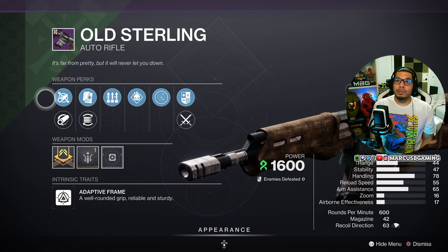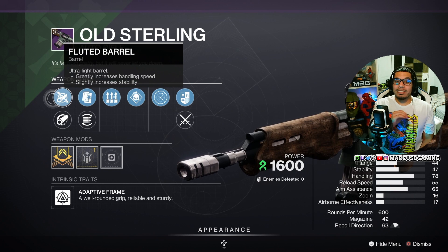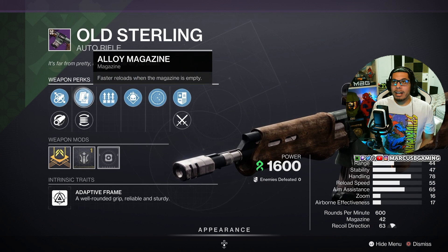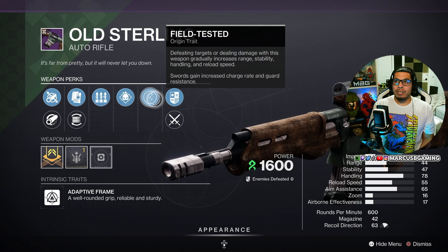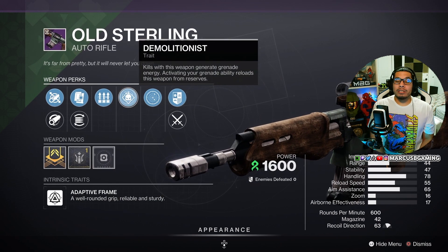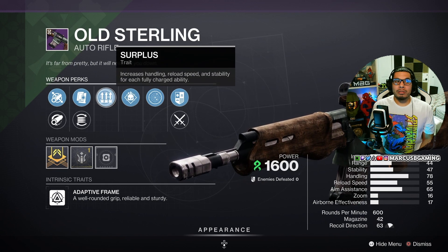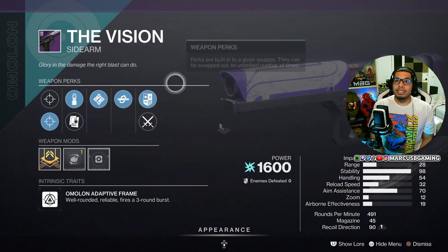For PvE, there's an Old Sterling strand auto rifle. Banshee has had an S-tier or at least A-tier Old Sterling before — this isn't exactly that, but for PvE it's beautiful. It's got Fluted Barrel or Hammerforged Rifling, Alloy Magazine or Flare Mag, Surplus, and Demolitionist with the Field Tested origin trait and a range masterwork. This is great for a grenade build — Demolitionist and Surplus make it better when you have abilities charged.